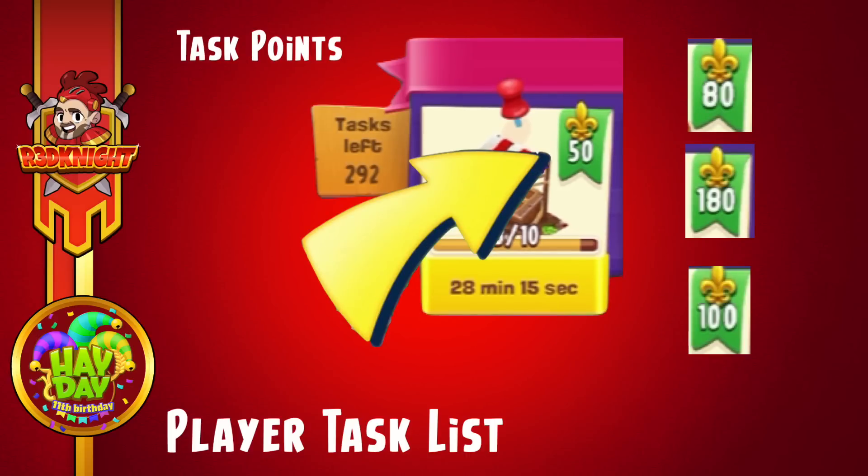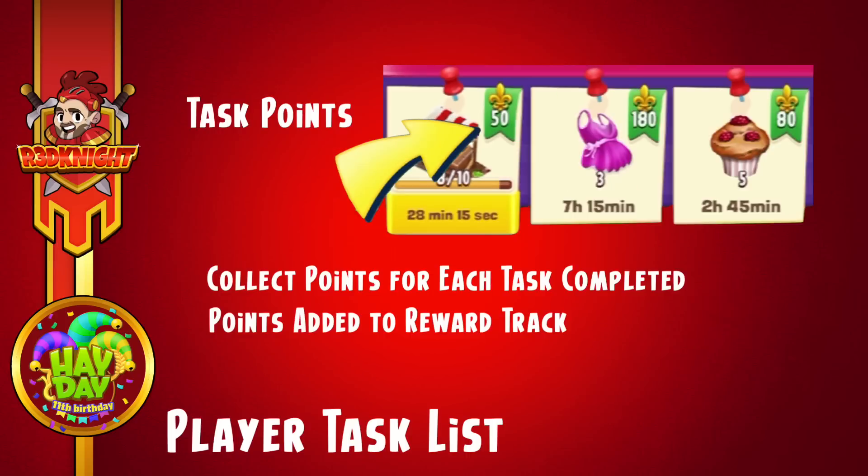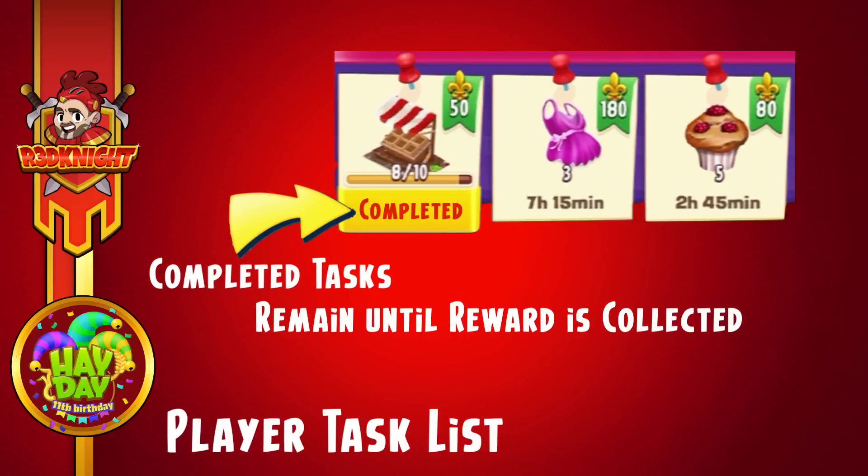Each task has a variety of points — they can be low value or high value points. Those points go towards the reward bar at the bottom of the screen, allowing you to progress along the actual road and claim the prizes. Once you've collected each of the points from the task, it's added to that reward bar at the bottom. There are a lot of rewards down there, and you can pick and choose which rewards you would like as you're progressing.